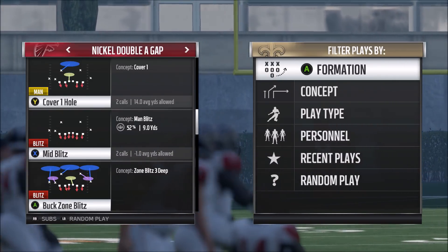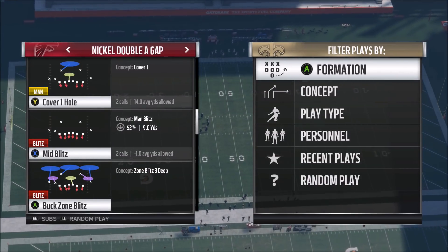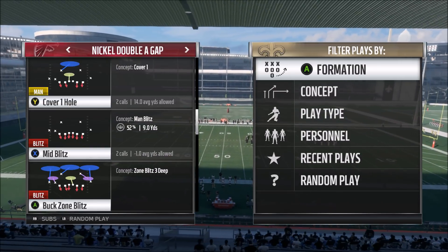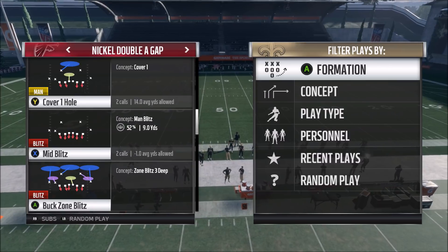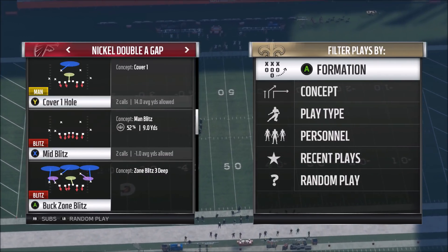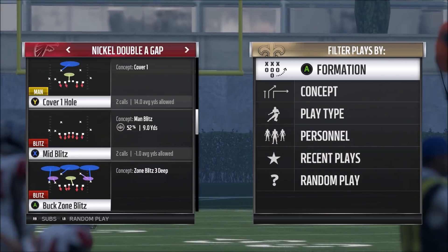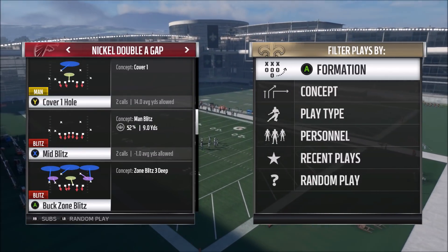If you run the blitz every play, a good player is going to tear you apart — I'm warning you now. You have a fast blitz in your arsenal, but you need to know when to call it. If you've been playing coverage and you've got them in a third and long, and you think they're going to send everybody out on routes, that's when you call the blitz. Frustrate them, make them nickel and dime you down the field, force passes into tight windows, get them comfortable not having a running back in to block — then pull out that blitz. The Nickel Double A Gap and Nickel 245 Double A Gap are available in pretty much every playbook, so this should be useful to all of you. If you enjoyed this video, drop a like, comment, subscribe, and I'll see you guys next time.